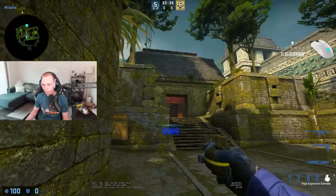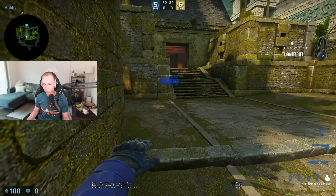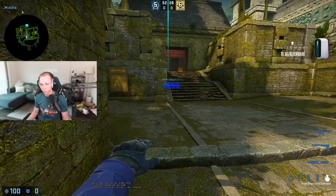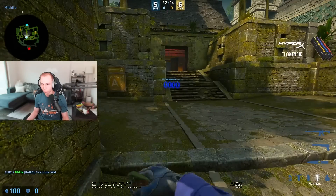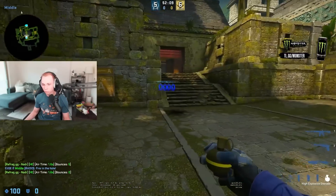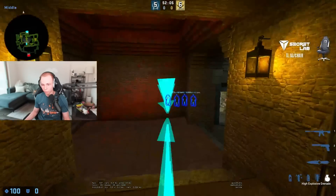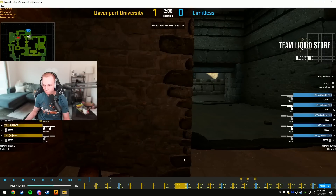If you're going to be this close already, you could find like a jump throw lineup. A cool thing with Refrag is you can easily just show and figure out different types of lineups in here. Let's get right back to it.